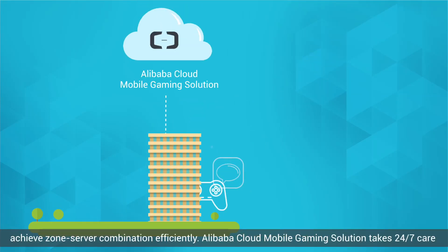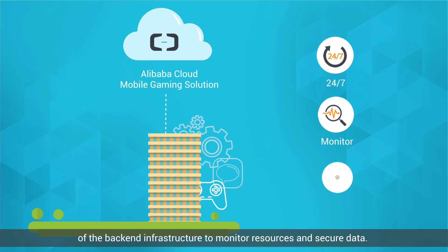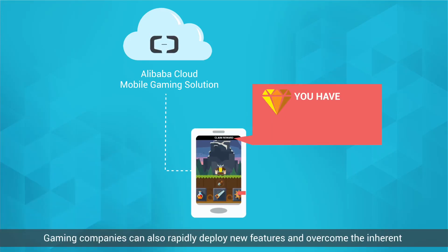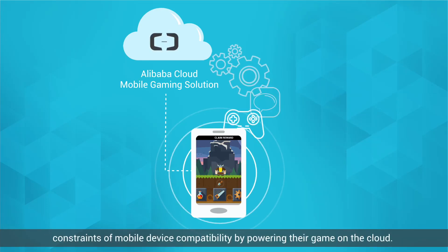Alibaba Cloud Mobile Gaming Solution takes 24/7 care of the back-end infrastructure to monitor resources and secure data. Gaming companies can also rapidly deploy new features and overcome the inherent constraints of mobile device compatibility by powering their game on the cloud.